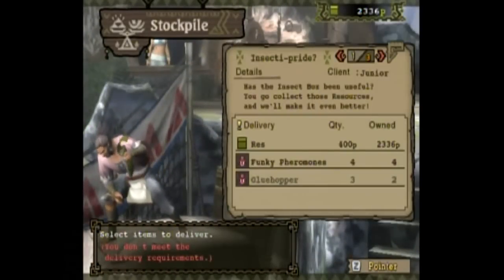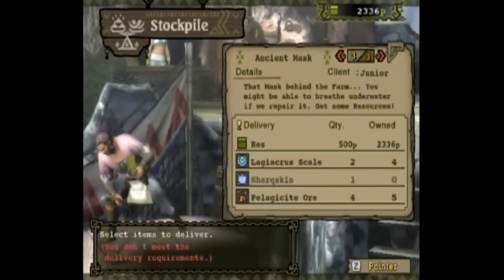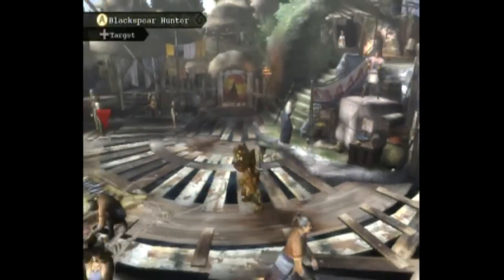Villager requests: one more gluehopper and then I can get the insect box up; one more and then I can get the bees up. And I need one shark skin to get the ancient mask.